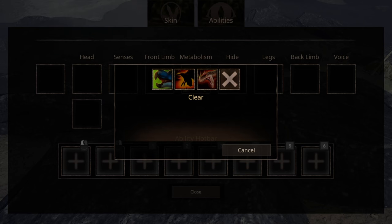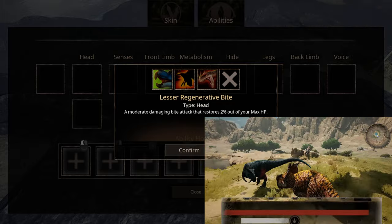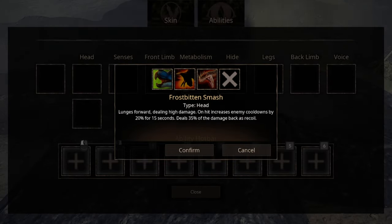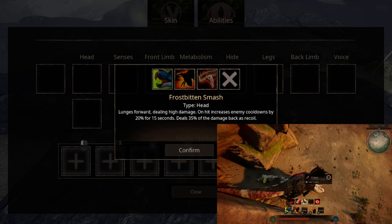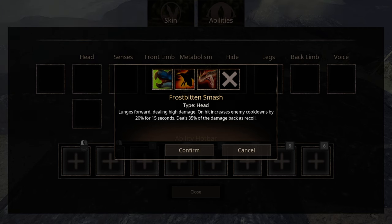For head abilities, we got three options. The first one is Lesser Regenerative Bite — a normal bite that restores 2% of your max HP. Actually quite an important ability, more on that later. The second ability is Frostbitten Smash, which has nothing to do with the cold. It deals fixed high damage with 35% of the damage being recoil.